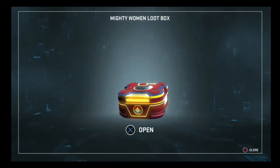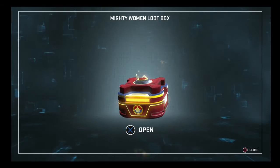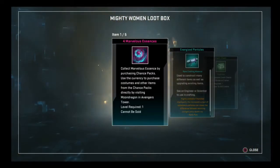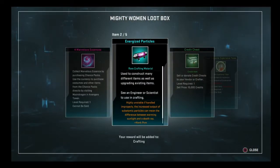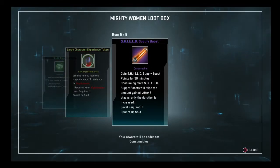This is the last loot box. Please, please. Nope. 4 essences, energized particles, a medium credit chest, a large character experience token, and a shield supply boost.